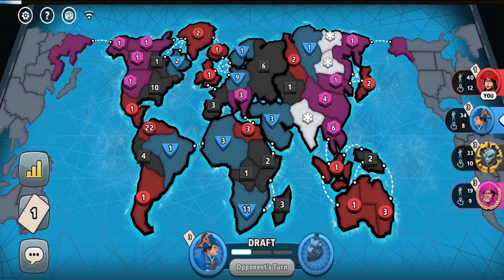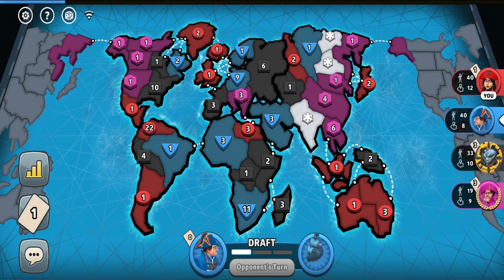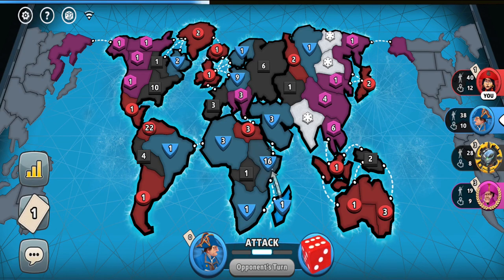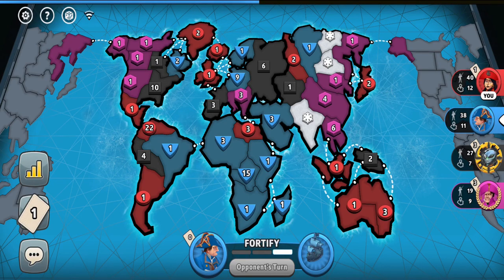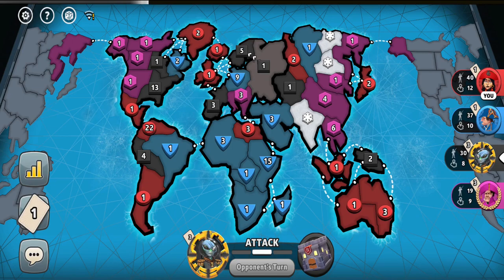The pink player is actually risking a lot for Australia. He's been weakened so much. Let's see if the blue player captures Africa immediately — he could definitely do that, starting to receive a 3-troop bonus. It looks like he will take one more turn to do that. Let's see about the black player — will he still intend going for South America? It looks like he will be desperate going for South America too.